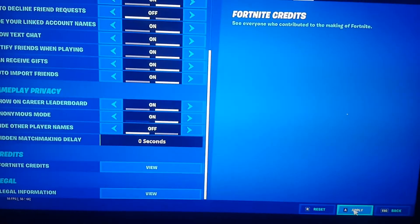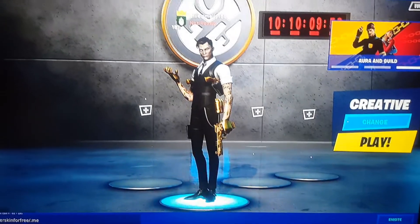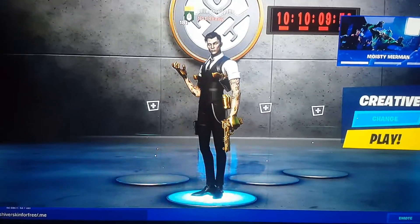Make sure the 'Hidden Matchmaking Delay' is all the way down to zero seconds. Once you're done, you want to reload Fortnite and then you should have the skin completely for free. Let me know in the comments if this worked for you — peace out.